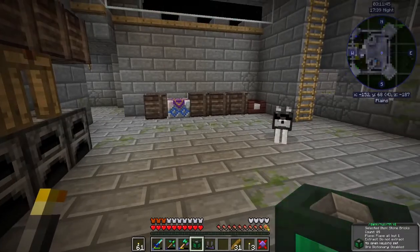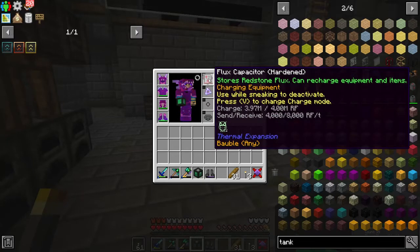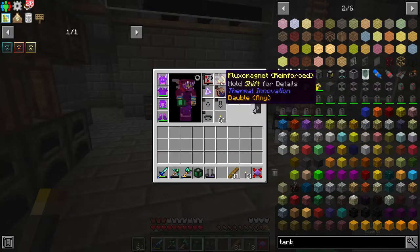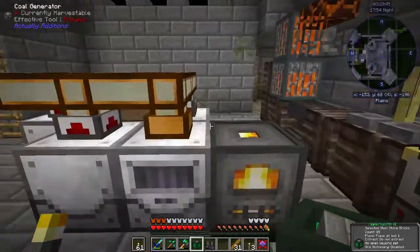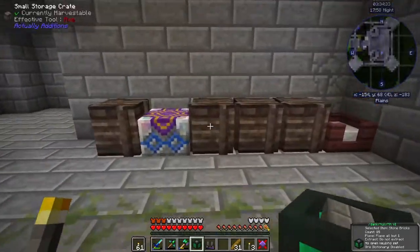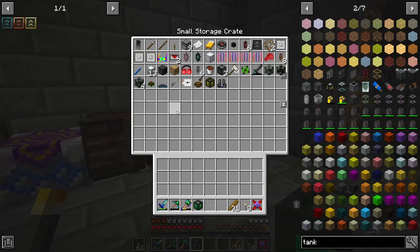Now, should this not have powered these? Or does it not work that way? I don't know. So dark armor is an armor that we can use in the future. We'll put it over here for now.